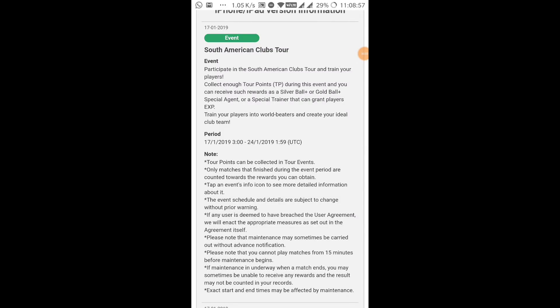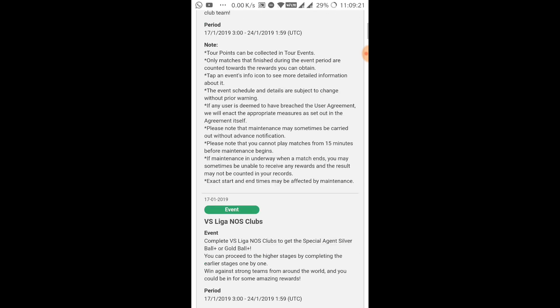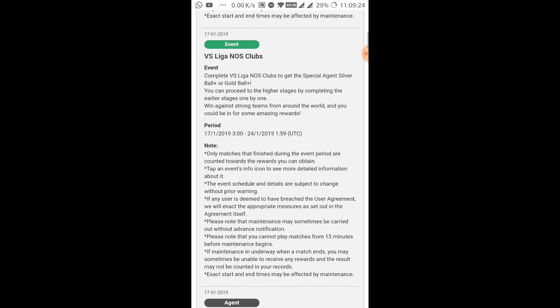Hi guys, welcome back to another video. We've finally come to know what new events and box stores will come this week. We have the South American Club Tour event — it's a normal tour event where you can get some silver ball players, some gold ball players, and also some really good trainers. I always advise you to complete this tour event because you can get trainers and with that you can maximize your players.